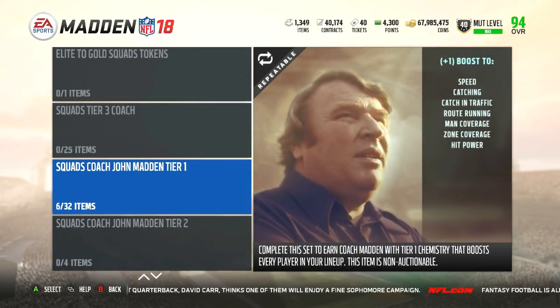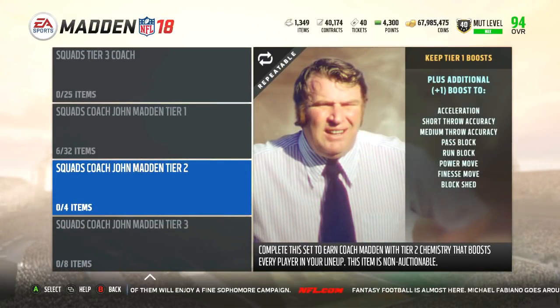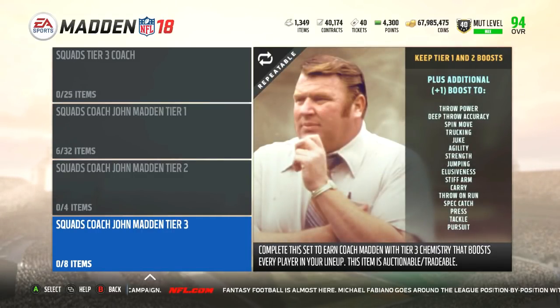At tier one, John Madden gives plus one speed, catching, catching in traffic, route running, man coverage, zone coverage, and hit power to everybody on the team. Tier two adds plus one acceleration, short throw, medium pass block, run block, power move, finesse move, and block shed to everybody. Tier three adds throw power deep, throw spin, trucking, juke, agility, strength, jumping, elusiveness, stiff arm, carry, throw under, run spec catch, press, tackle, and pursuit — damn near plus one to everything for everyone.